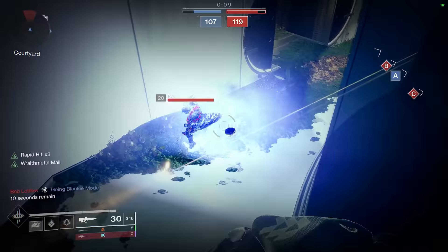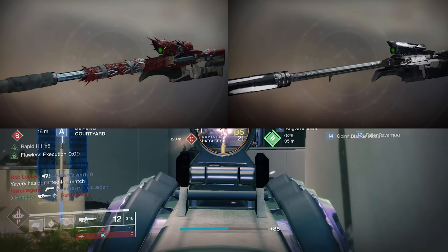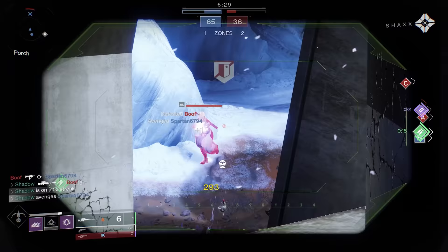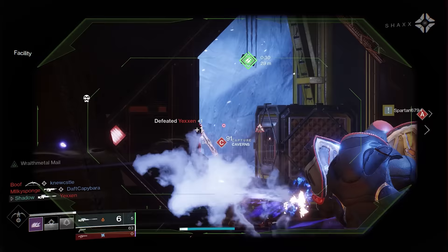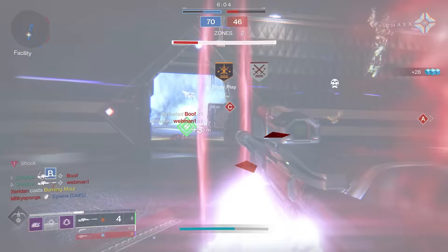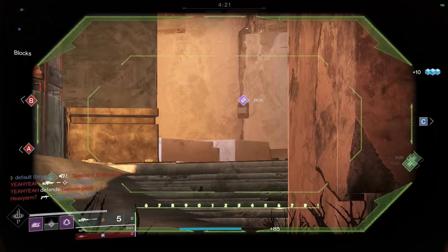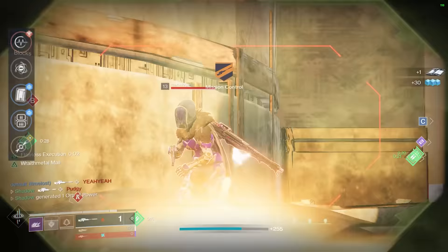Distant Tumulus is a legendary rapid fire sniper in the energy slot, and if you forget the random spikes, it shares the same basic model as the Apostate. Apostate outclasses Distant Tumulus in literally every stat category, but the notable difference is that Distant Tumulus has 45 zoom versus the Apostate's 40 — and due to the Beyond Light aim assist changes, 45 zoom snipers get a bit more aim assist. Unlike Apostate, Distant Tumulus can roll with Snapshot, which in a way makes up for its lower stats. Since it has Snapshot, it goes into the B tier.